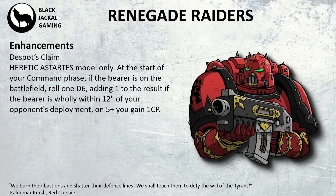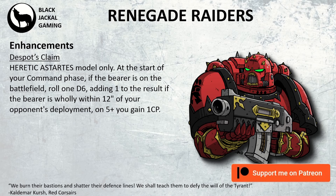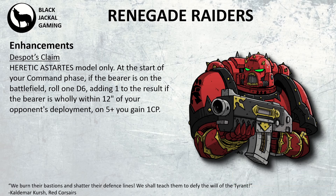The first enhancement is called Despot's Claim, for Heretic Astartes models only. At the start of your command phase, if the bearer is on the battlefield, you can roll 1D6, and you can add 1 to the result if the bearer is wholly within 12 inches of your opponent's deployment zone. On a 5+, you gain 1 CP, so if you're in your opponent's deployment zone, you gain a CP on a 4+. It's quite weak — you're never really going to take this. Having to force your model into their deployment zone puts it in danger just to get that plus 1, and averaging only about 3 additional CP across the whole game if the bearer stays alive, it's probably not worth taking.